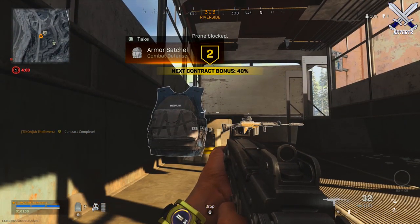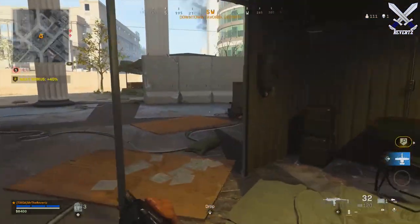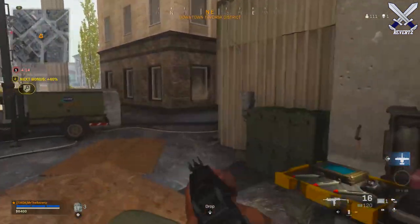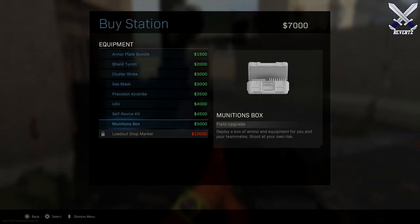You're definitely going to see more people going for these Scavenger Challenges because the Armor Satchel is very useful. You can have those 3 extra plates, and towards the later end of the game, having those 3 is definitely going to put you at a bigger advantage because you can actually get a full amount of health with a total of 8 plates.